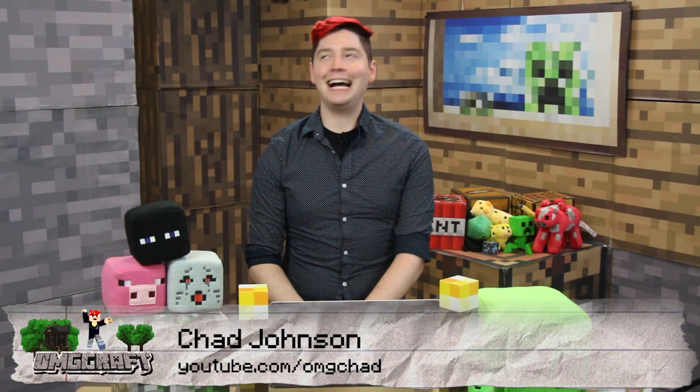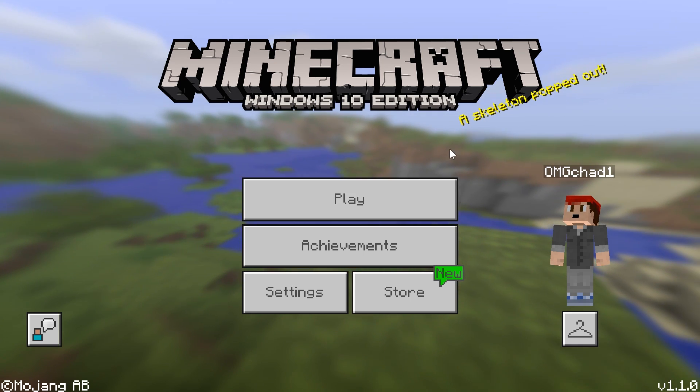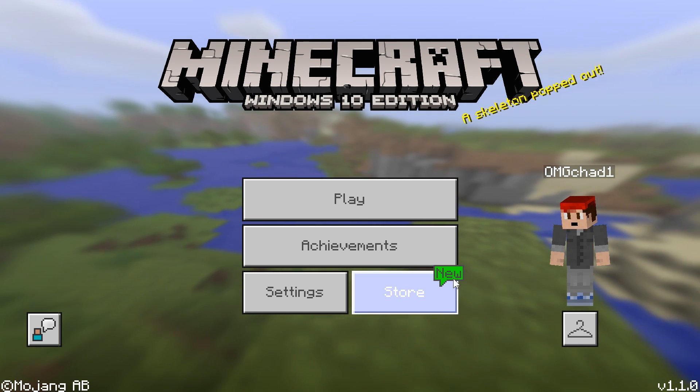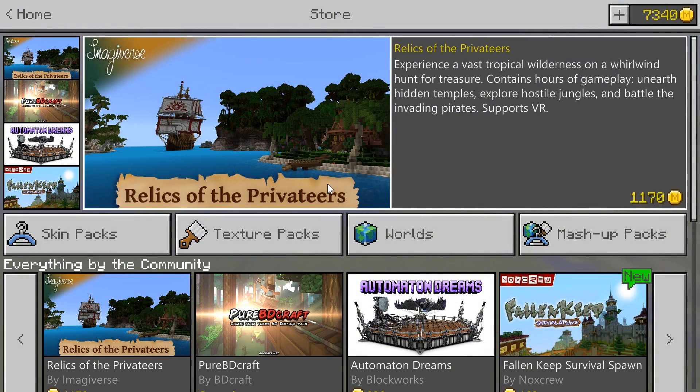A store may not be the most exciting bit of news, but let me tell you, there's a lot actually jam-packed into this store update. So let's jump into it right now. Here we are in Windows 10 Edition, and of course this is the exact same on the Pocket Edition. You can see this nice badge above the store that something is brand new.